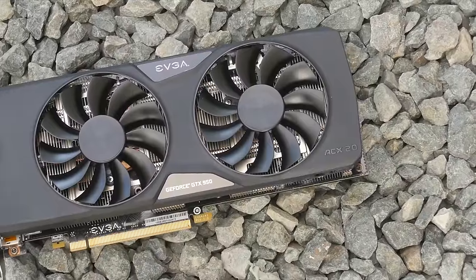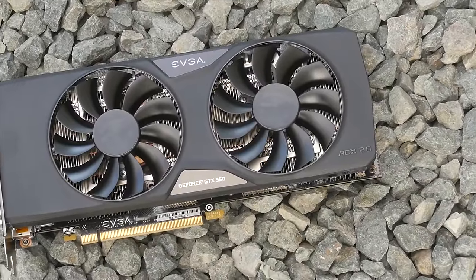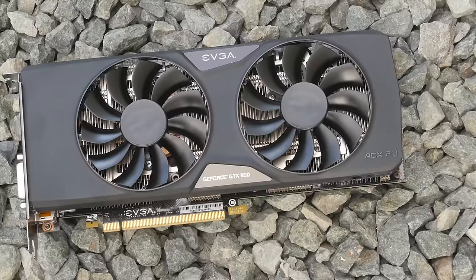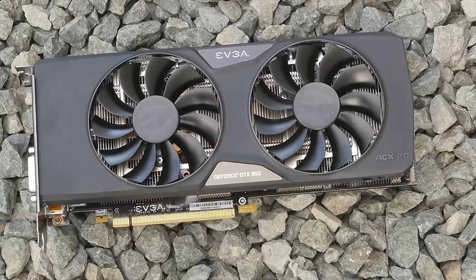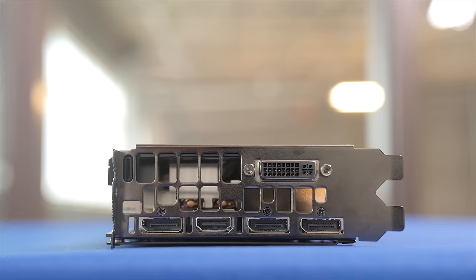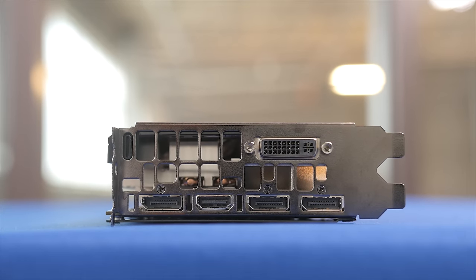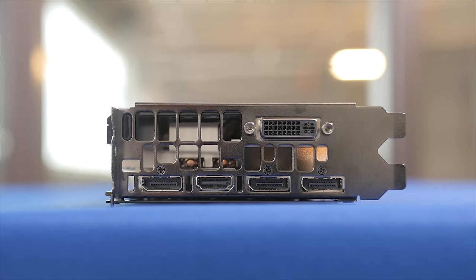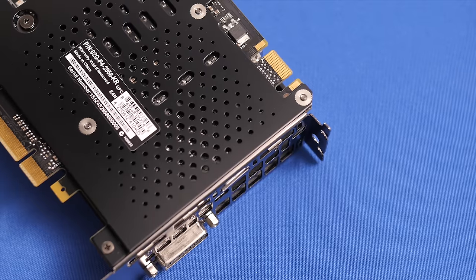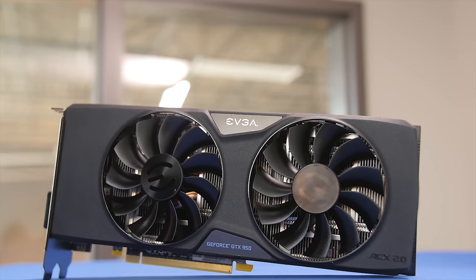The EVGA 950 FTW card is a little longer and $10 more expensive at $180, still featuring a stock memory setup but with an improved advertised clock speed of 1405 MHz. For I/O, it has triple DisplayPort, HDMI, and DVI. It features an 8-pin power connector instead of 6-pin, has a wicked-looking backplate, and a much beefier cooler.